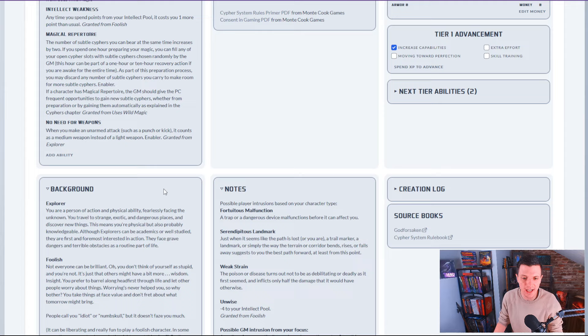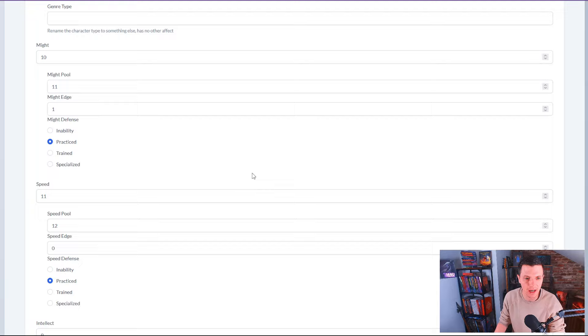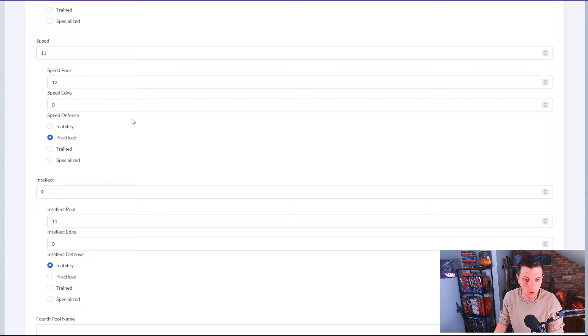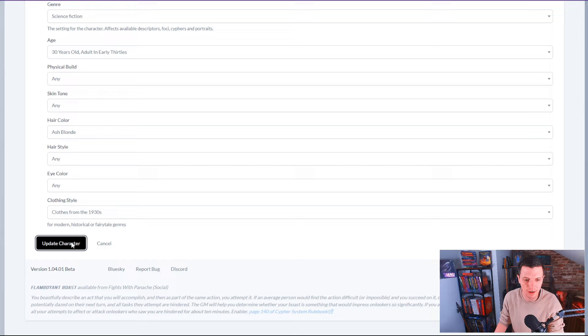I can export to PDF, or I can go to view, and go all the way down to edit character. Whatever I want to edit — I want to give her more might or a different name. I can do all kinds of stuff. Even the hair color, let's make her 30 years old, clothing style from the 1930s, ash blonde hair. Update character — done. This is our character.